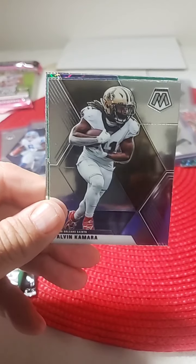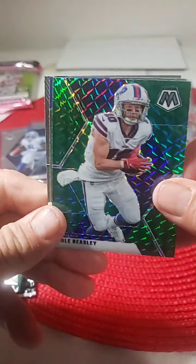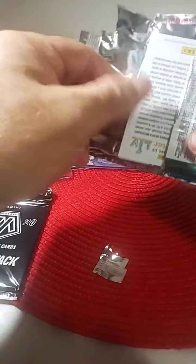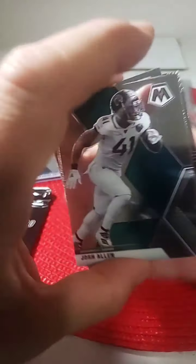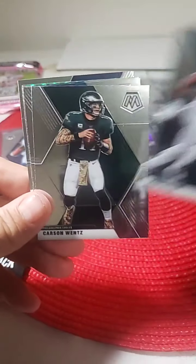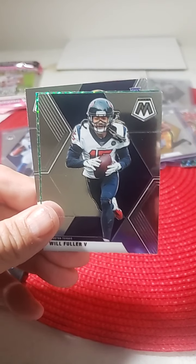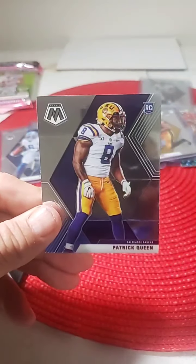Bobby Wagner Hawks, Alvin Kamara Saints, Calvin Johnson green mosaic, Michael Beasley, Adam Thielen, and Mark Andrews Pro Bowl. Not much in that pack. Josh Allen, Carson Wentz, Thurman Thomas Hall of Fame, Will Fuller, Eli Manning green mosaic, and Patrick Queen rookie Baltimore — another hit for the Ravens. Coming up pretty good tonight.